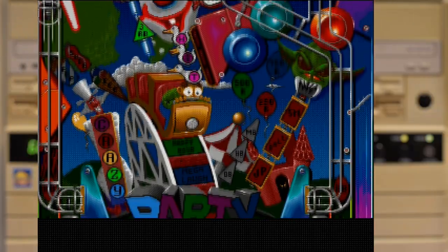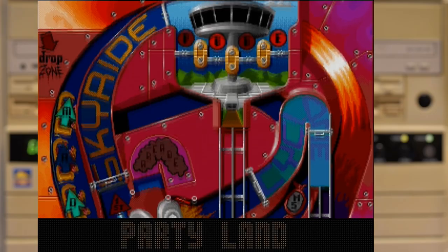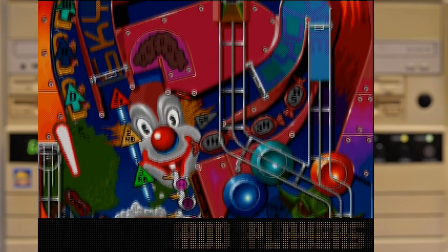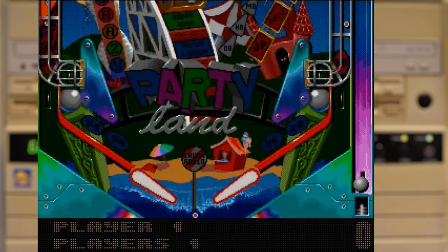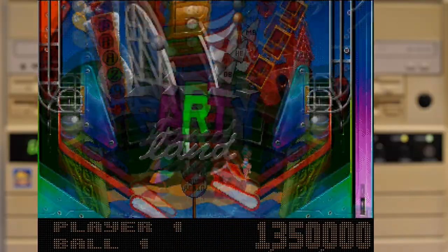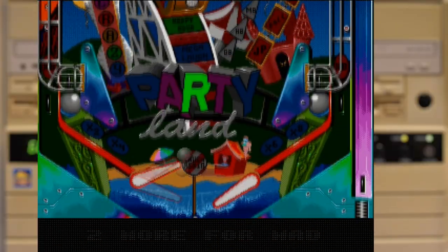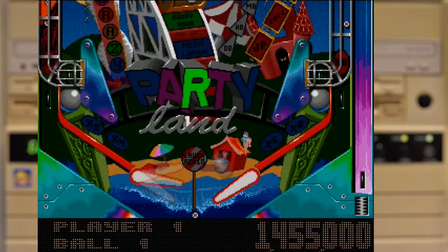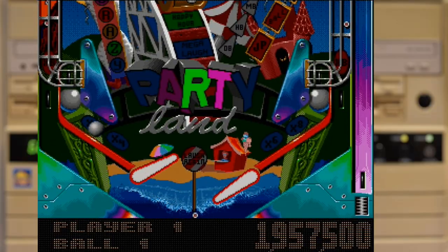First up is Party Land, and to be honest I think this is the best of the bunch — which they must have also thought, seeing it was the basis of the box art for most editions. There are some nice skill shots you can go for when you launch, which will increase each time you hit it. There are also a few ramps and loops to go for, but you may need to unlock some of the targets to really rack up the points. The side exits are a little easy to hit, which is annoying, but overall it's a fun table.